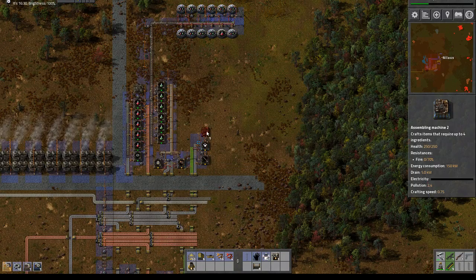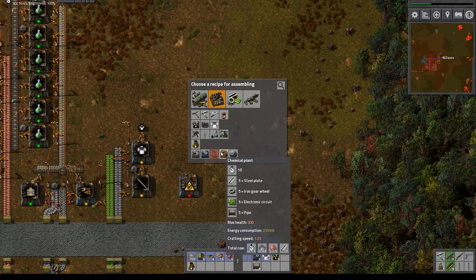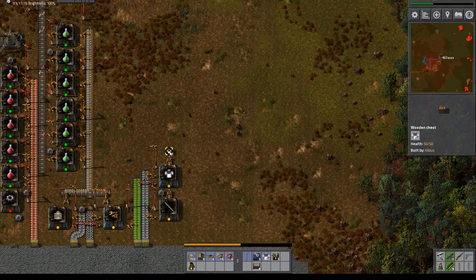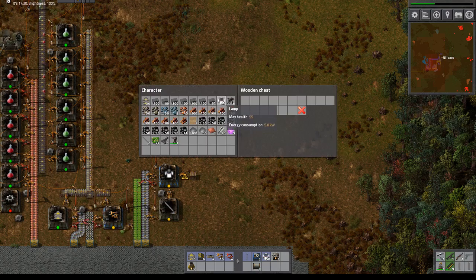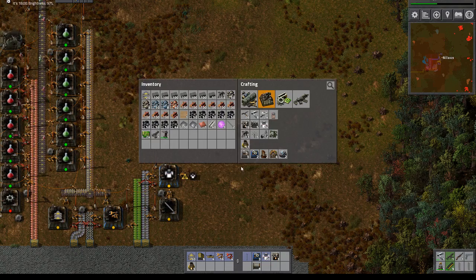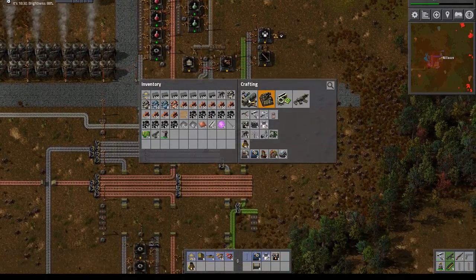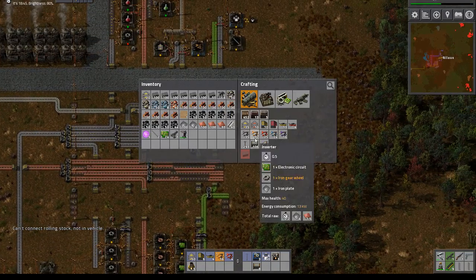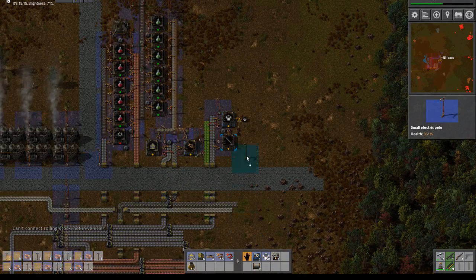Let's get a few more of these. This one will build the regular machine — you're also needing that. I think I'll build these out here. Cap it at 50; I don't know if I need more than 50. It's copper cables, right? Yeah, copper cables. Let's just take some copper here.